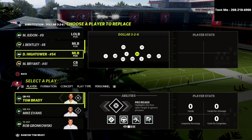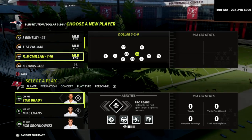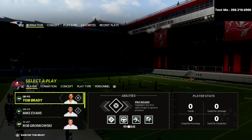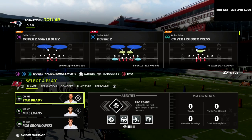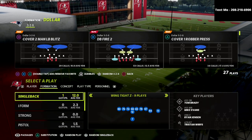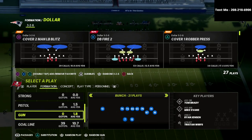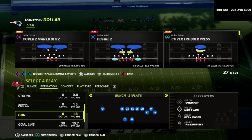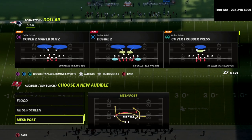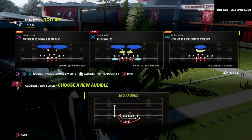So Dollar 1.3.2.6 — we're just going to sub in safeties at the linebacker position. It's not really that big of a deal; I just put safeties in there. And then we're going to utilize this cover one robber press. Cover one robber is by far, in my opinion, as the game sits right now, if you have the right theme team, the right players, and the right adjustments, this defense is really, really good. So I'm just going to come out and kind of run the bunch meta and talk through this against certain plays.